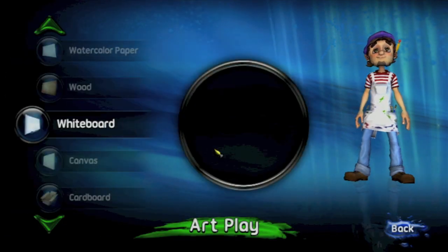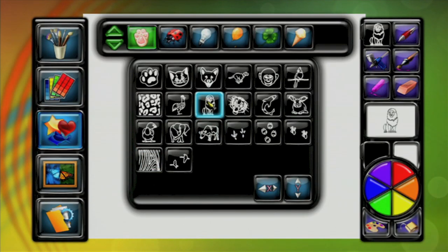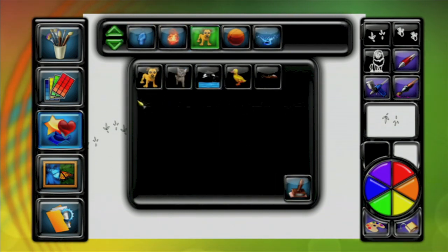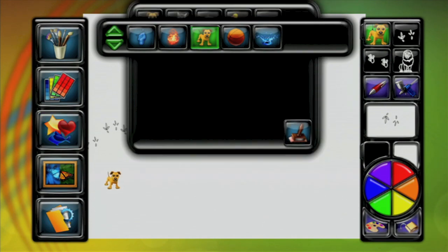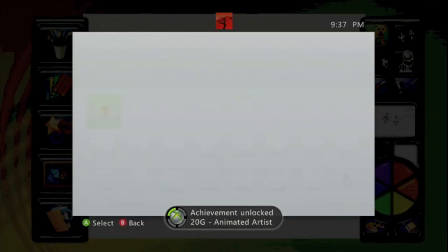What you want to do is head into Artplay, use any canvas as always, draw something, and then go into the middle option on the left hand bar. Scroll through the options until you find this dog right here, then click the dog and just stick it anywhere on your painting and you should get an achievement for a 20 gamer score.